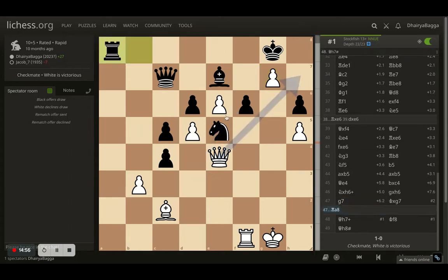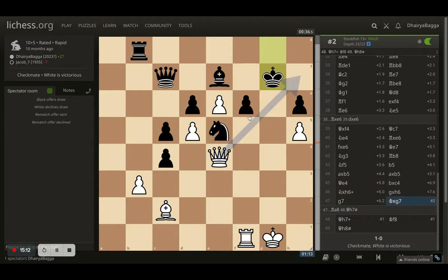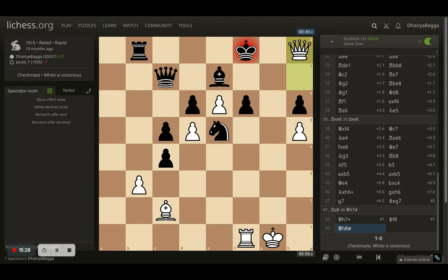Opponent takes the pawn again, which allows the same maneuver — queen to h7, the wonderful battery working out. It cannot be taken. The only legal move for the king is to go to f8, and there comes mate in one from h8, leaving the king miserable on the last rank. Nothing the opponent could do against this strong pawn attack. From the beginning till the end, this pawn chain was excellent — pressurizing the opponent all through. It felt great winning this game because there was complete control throughout.